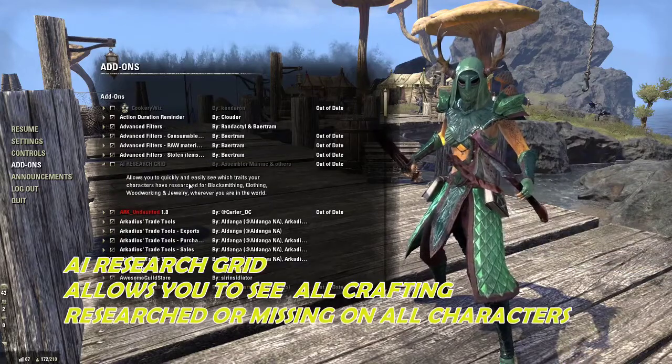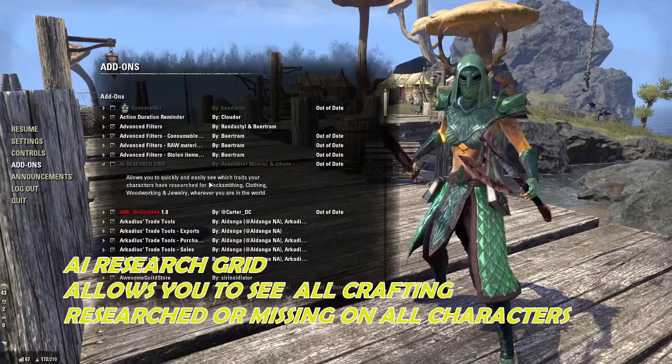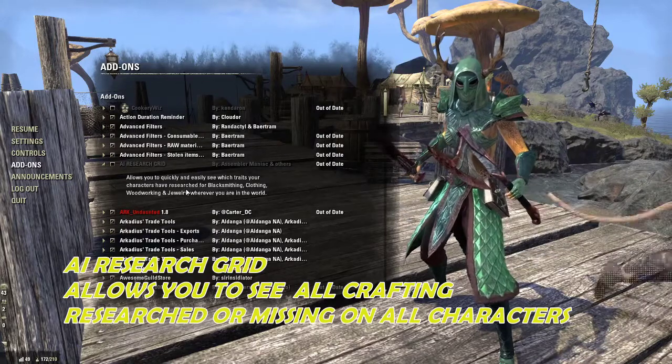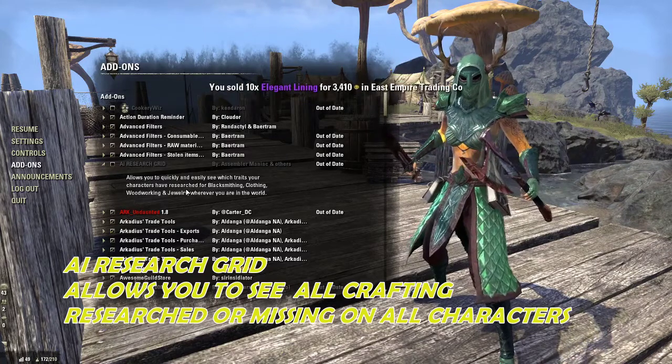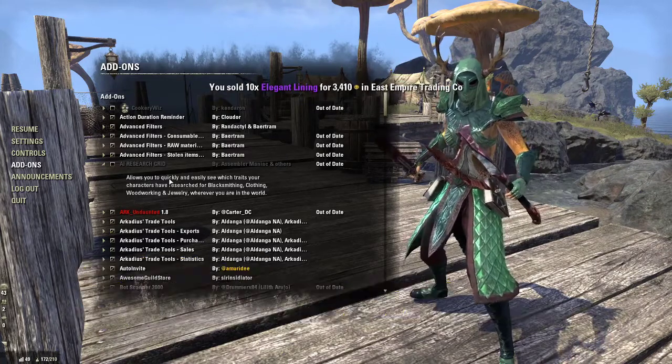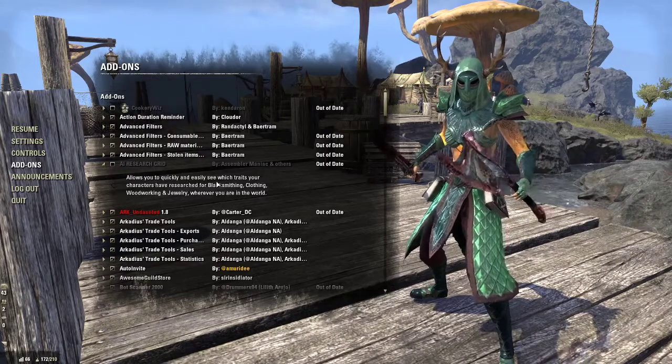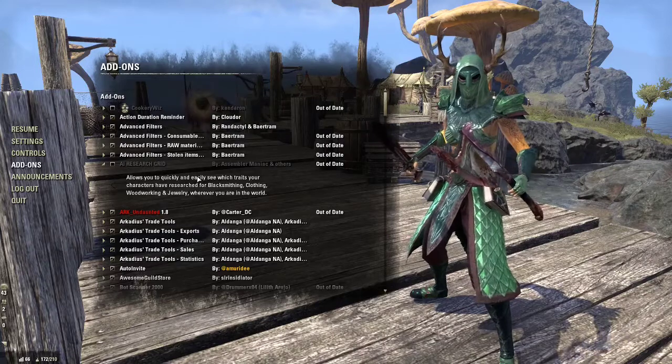AI Research Grid allows you to quickly see which traits your characters still need for blacksmithing, clothing, woodworking, and jewelry making — wherever you are in the world. It shows you all of your characters and what traits they're missing. This is very helpful alongside the other crafting add-ons.